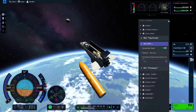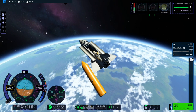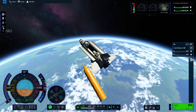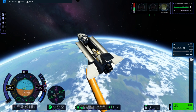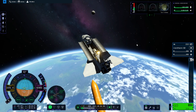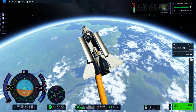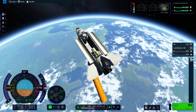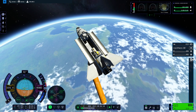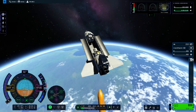Somebody mentioned the solar panel button. I'm used to those action group buttons being brakes, lights, gear, and abort — I just didn't register that solar panel was one of them now. In general, I don't really want all solar panels on something to pop out at the same time, because on many vehicles I'll be building some panels will be tucked inside a fairing while others are outside. So I don't want them all deploying simultaneously, but it's good to know.